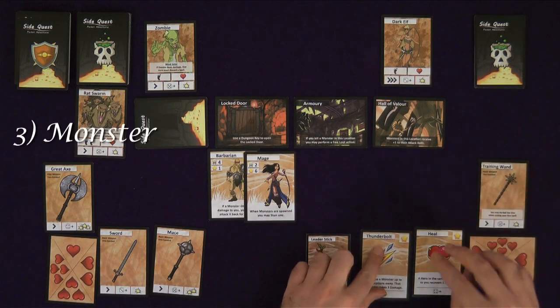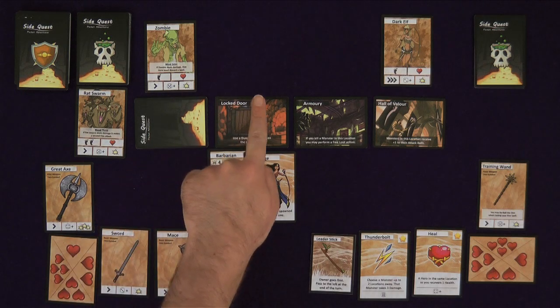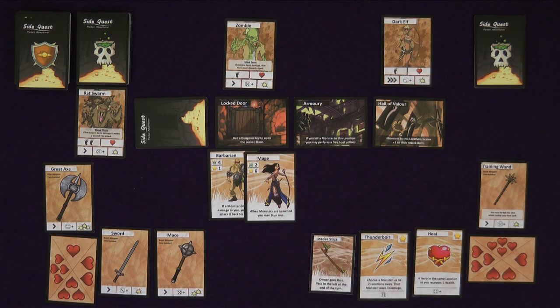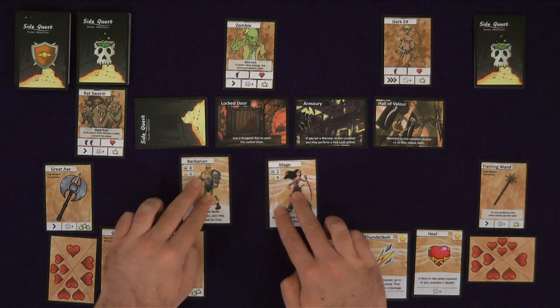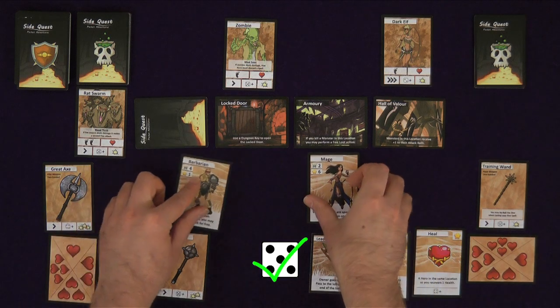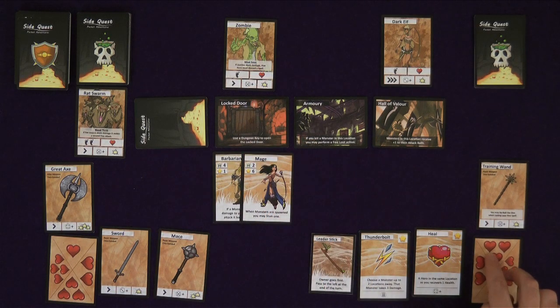The monster phase is when monsters act. Starting on the left, each monster will attack the nearest hero in their attack range. If they are not in range, they will move up to their maximum movement until they are and then attack. If heroes are at equidistant locations, roll a die — on a 1-3 the monster goes left, on a 4-6 it goes right. Roll the required number of dice for the monster's attack and for each success deal out damage. If there is more than one hero on a location, you can choose to deal out damage between them as you see fit. If an attack causes a hero's health to go below 1, the game is lost.